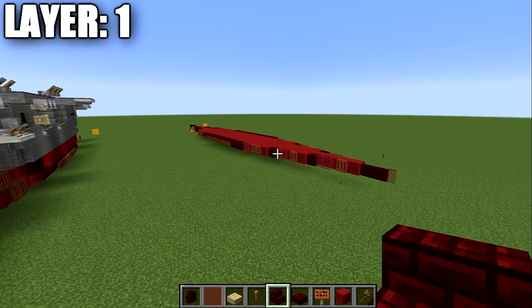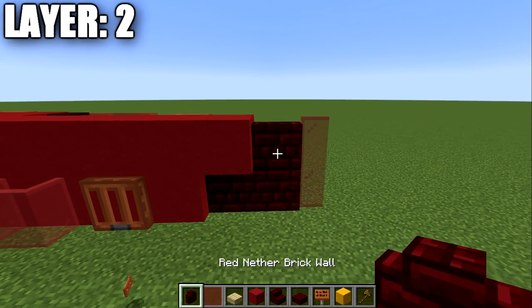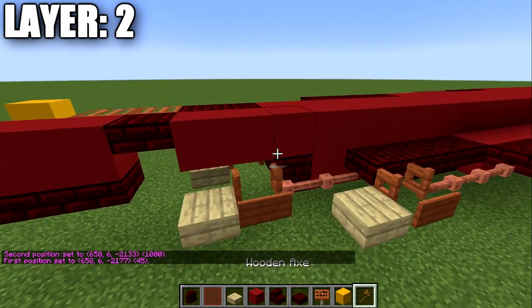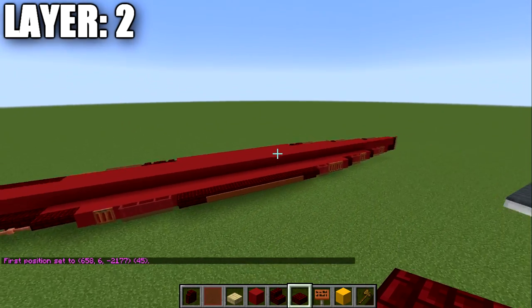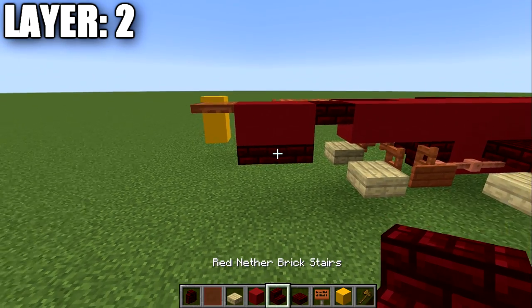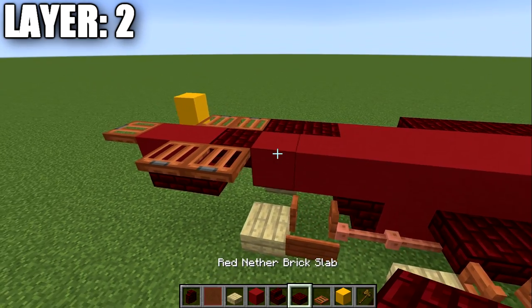Moving into layer two: place a red stained glass pane on top of the front piece from the previous layer, then a red nether brick wall. Going back, place a long row of 45 red concrete blocks down the center line of the ship, sticking two past the red nether brick stair from the previous layer. After that, place a red nether brick top slab and two red concrete blocks on top of those slabs, with an acacia wood trapdoor on the back.